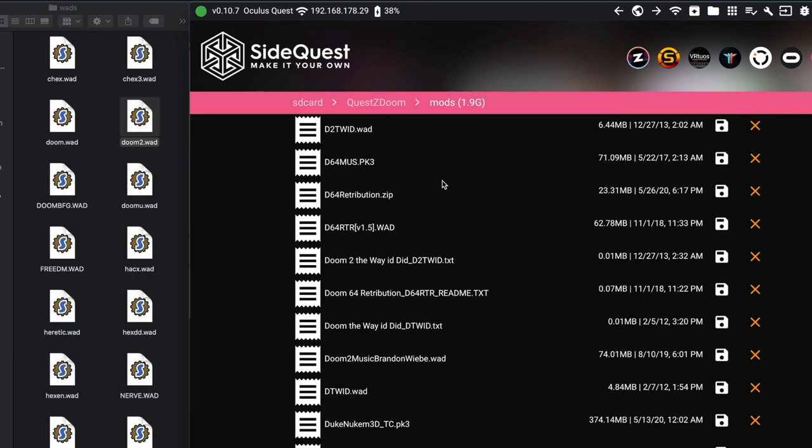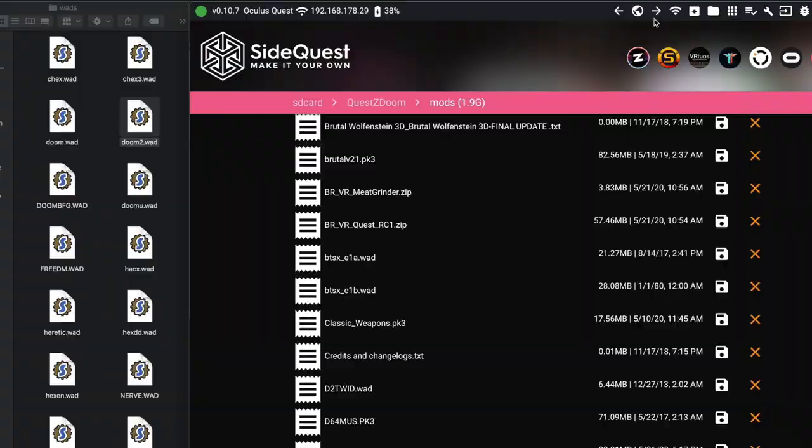For more great mod combinations, visit the project's website at quest.doom.com, or read the mod descriptions in the launcher. See you in hell — enjoy!